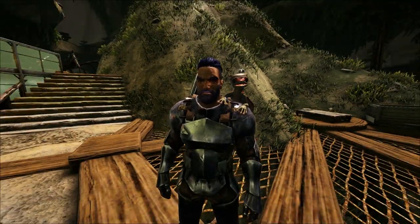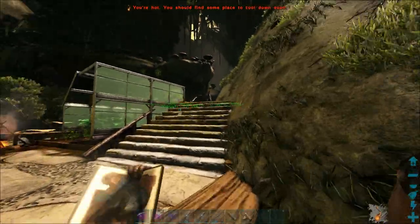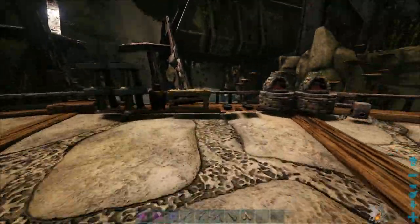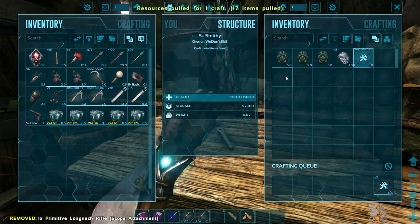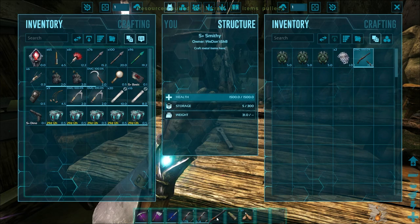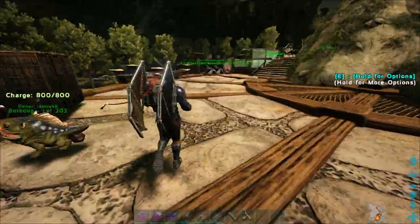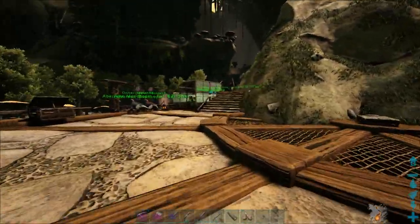Alright, we're back for another episode on Aberration, and today we're gonna be heading down to the Bioluminescent Zone, because we need to tame a few creatures, including but not limited to a Baryonyx. I would really like to get an Anki, but it's not necessary. And another creature I'd like to tame, but again not necessary, would be a Frog, or Beezlebuffo.